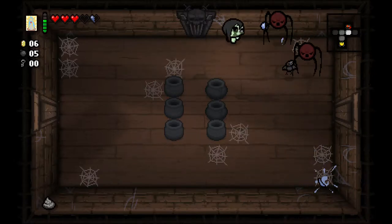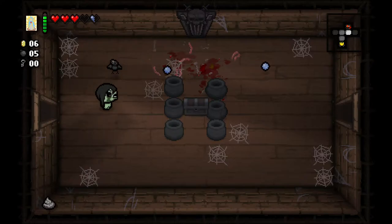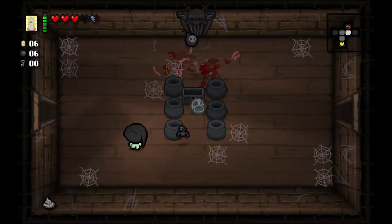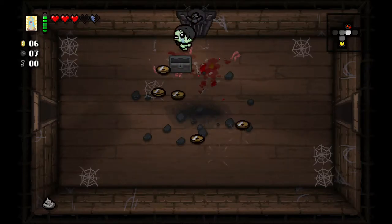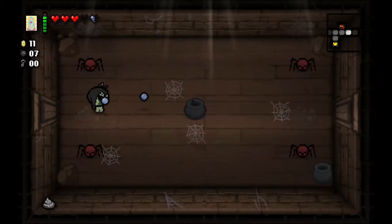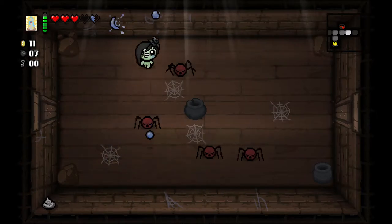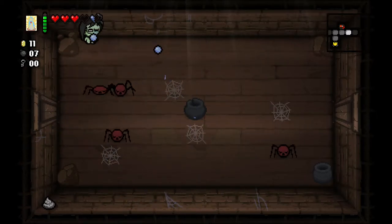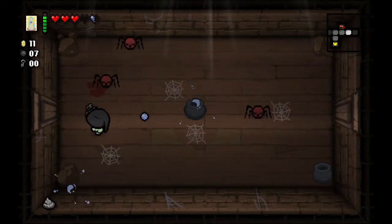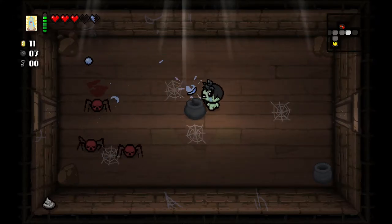We also start with the dead bird — when we take damage, dead bird will pop out and do some damage to enemies. I'm going to blow these up, get a bunch of money. Starting the floor with five cents gives us a chance of an arcade, and if we get an arcade then that should have a blood donation machine in it so I can use that to trade my red hearts away for money and reactivate Horror of Babylon.